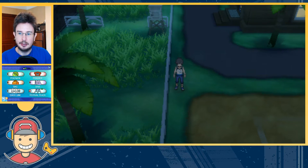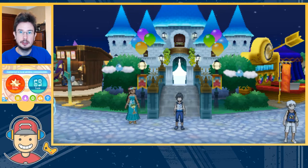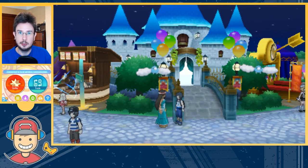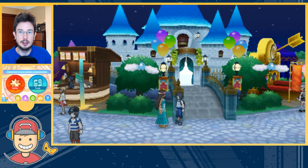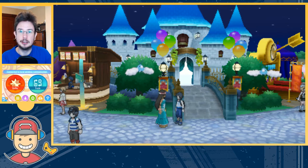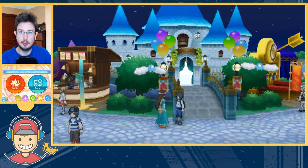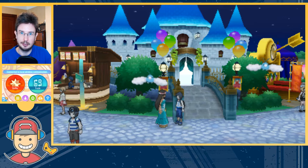First of all, you open up your menu and you select Festival Plaza. Now, if you're not at level 8 it's not difficult to get it up that high. Talk to this lady once you've unlocked her and play the games — ideally Type Match-Up. And if you see anybody else playing any games once you're connected online, jump into their game as well. The more people that play the games, the more points everybody gets, and the more Festival Plaza coins you get.